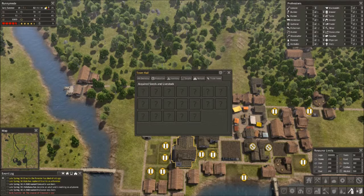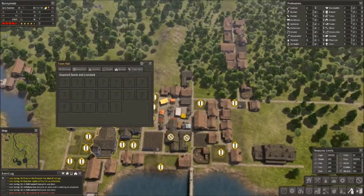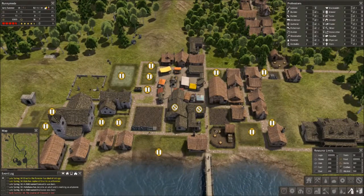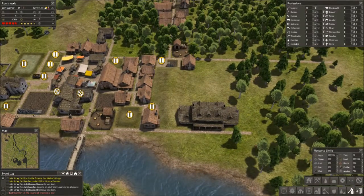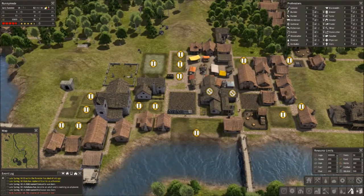As for livestock, once you buy it, you want to have a ranch ready to go immediately. Otherwise, livestock can actually die of old age, and you need them breeding before that happens so that you have a population building up. When you purchase livestock, it's initially stuck in a holding pen at the trading post and can't breed there — so move them immediately to your ranch. Otherwise you can pay a lot of money, buy all these cows and chickens, and have nothing to show for it.